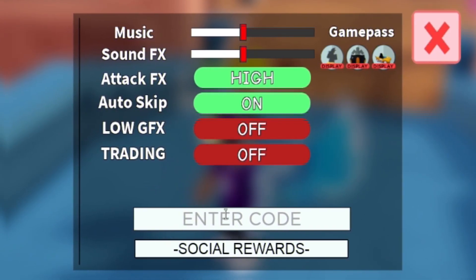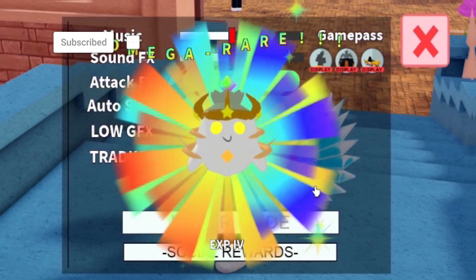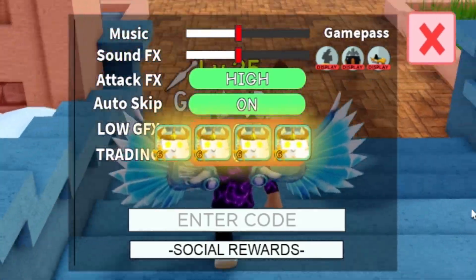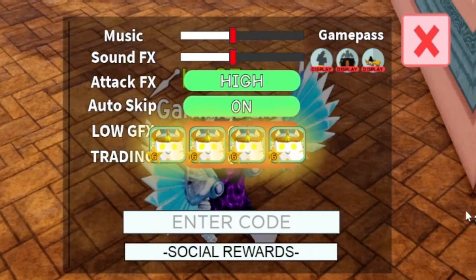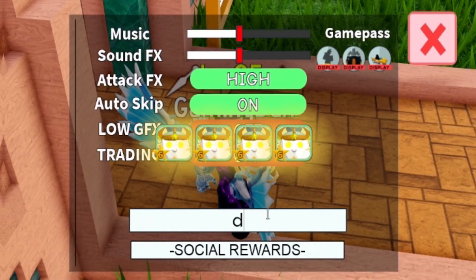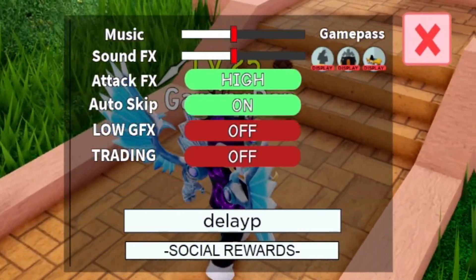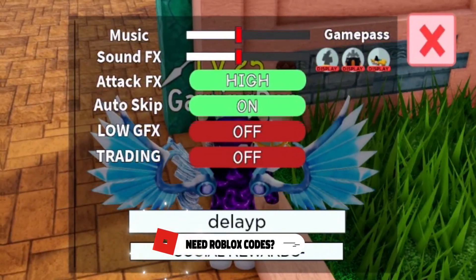The first code today is DELAYPJUST — that's D-E-L-A-Y-P-J-U-S-T. Redeeming this gives you four XP boosts, 3,000 gems, and 150 stardust. So after redeeming that first code we've already got all that stardust back that we used — and more — which is really nice.